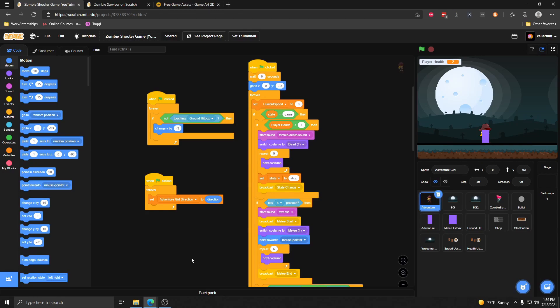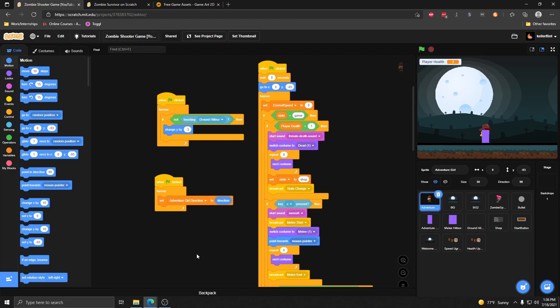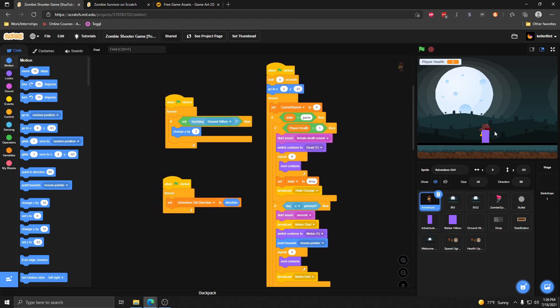Hey everyone, in today's video we're going to be talking about gun upgrades. We're going to start by adding ammo to the game so that Adventure Girl will have a limited amount of ammo, and once she runs out she'll have to break a crate or something to collect more ammo. We're also going to be adding crates to the game that drop down from the sky, and when we melee attack them they will restore our ammo. We're also going to be adding an ammo upgrade so we can buy upgrades to increase how much we have.